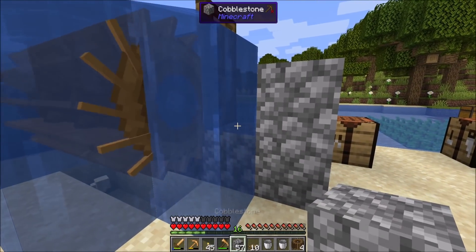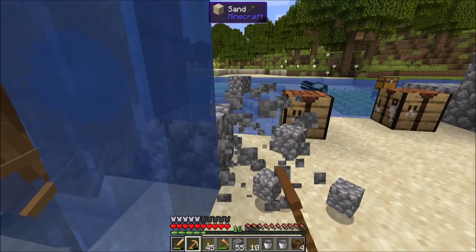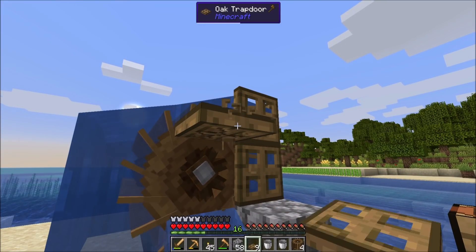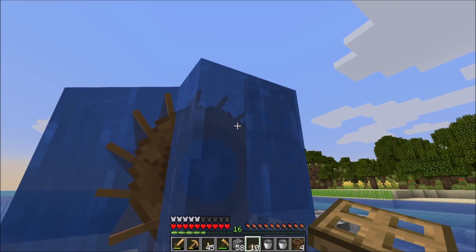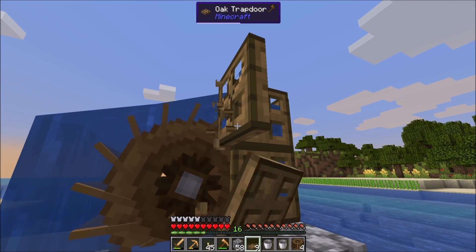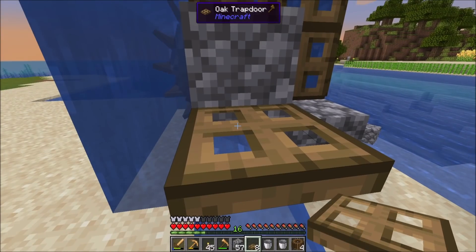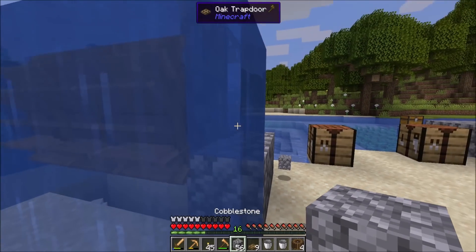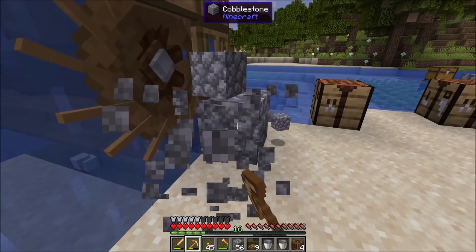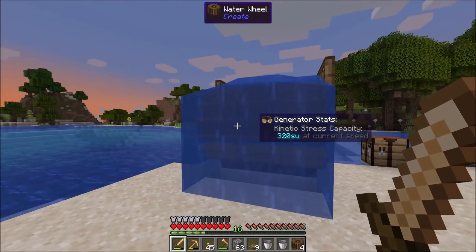Not too shabby. And I should be able to get rid of all the cobble here. I kind of like using the trapdoors — I don't know why. There's probably something better I could use, but it's fun using them. That works pretty well, and then I should be able to clear this out. This should be temporary water that'll go away once I fix it. So, a few water wheels — we may expand it, we'll see.